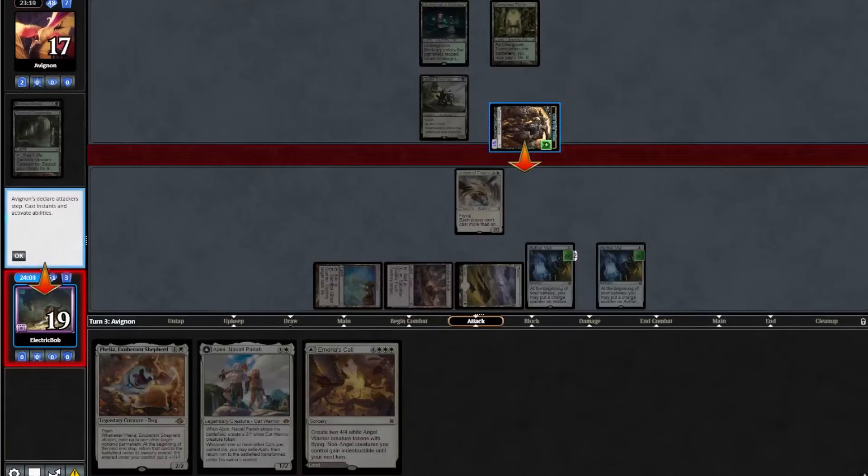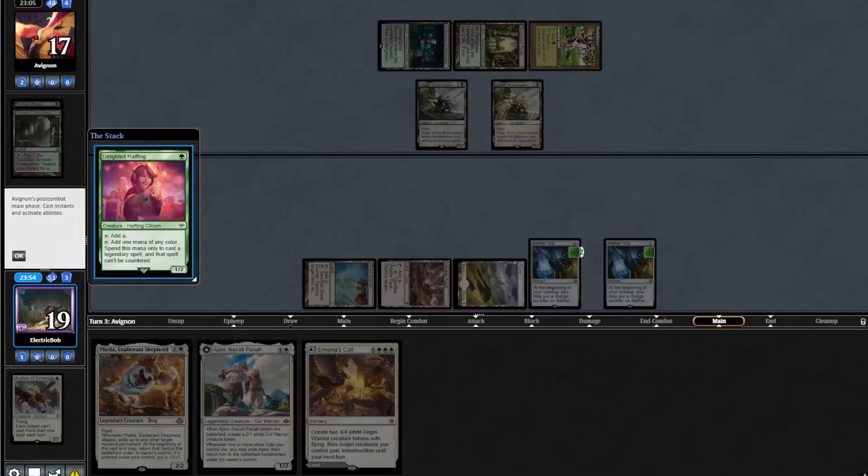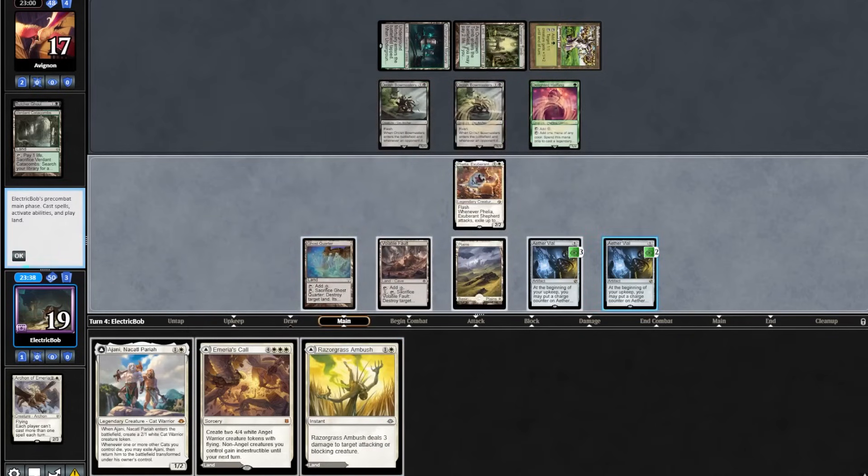The opponent attacks in for 2. We'll block. And they do have another Bowmasters. They play out a Pendlehaven into a Halfling. On end step we will Vial in our Filia. Razorgrass Ambush — pretty good.